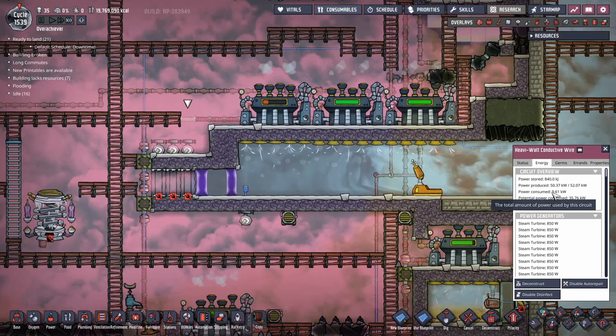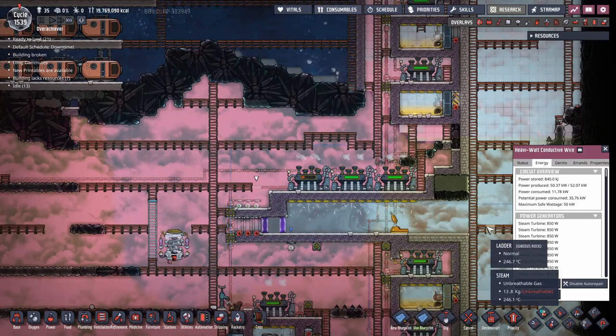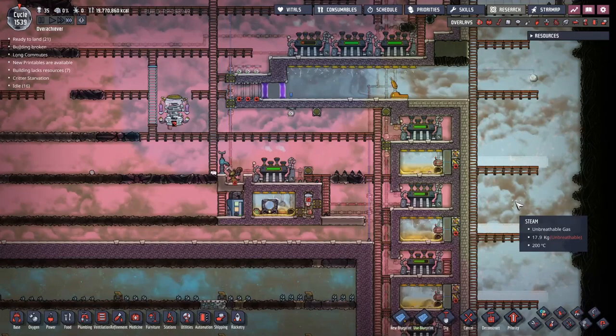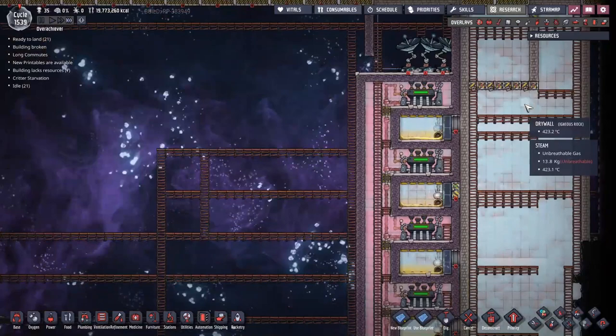Checking our power produced - we are producing 59 kilowatts of power. We're producing more power than we could potentially consume, even if we turned on all the machines we have. This is completely ludicrous. And I think we're still water positive - yeah, even with three rockets running, we are definitely well in the water positive range. Even with about three and a half kilos of water output, we should be well safe.